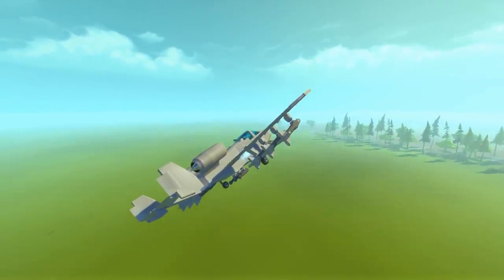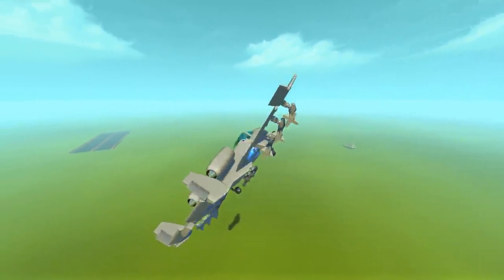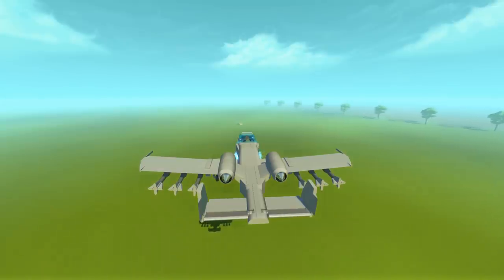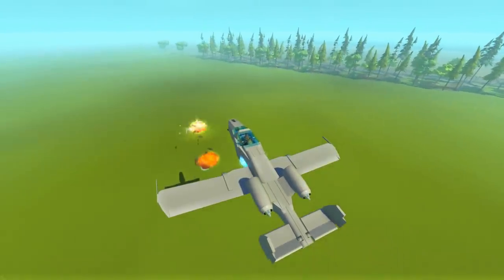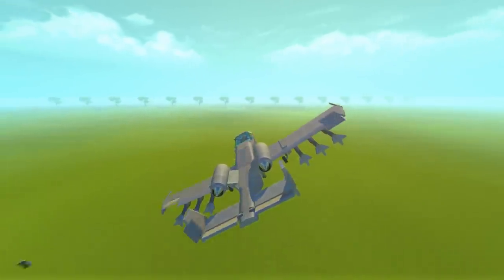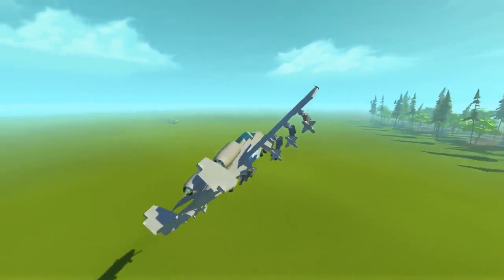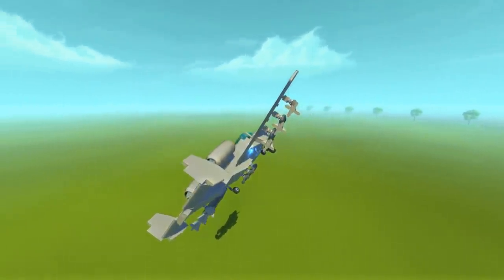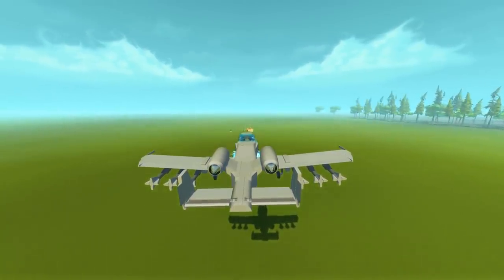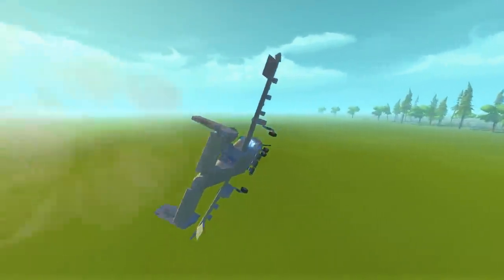I'm super surprised at how accurate that was — I didn't actually think we were going to get a hit. But here we go, we're going to try it again. We're going to center ourselves up perfectly just like that — I'm thinking we drop right now. Too high. One final attempt with the rockets — this time I'm going to be going in for a much lower pass. Hopefully we'll get some really good destruction on those last salvaged pieces of tank. Super low pass — oh my God, this is actually super low. Shoot the rockets — oh yes, that is what I'm talking about! That is jets in Scrap Mechanic.